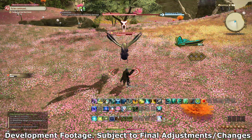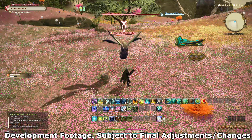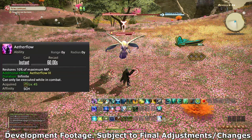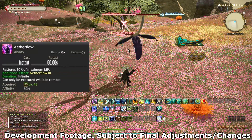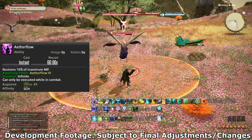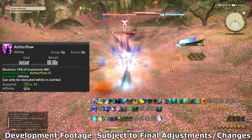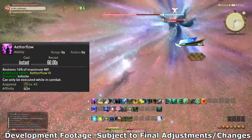One change that took me a couple of times to notice: you can no longer use Aetherflow outside of combat. You can only use it once the fight actually starts. I'm assuming that's so people don't wait out really long openers or to prevent getting the cooldown back before the fight starts, but it does mean you have to remember it at the start of every fight.